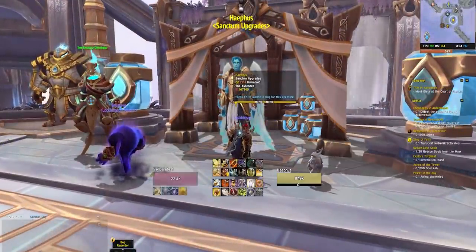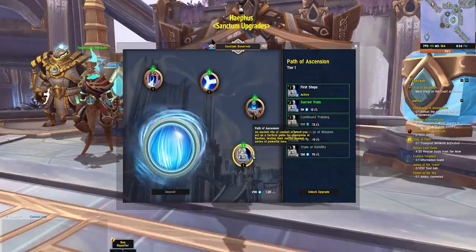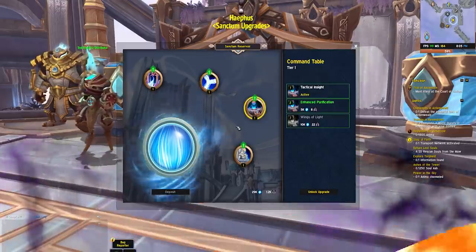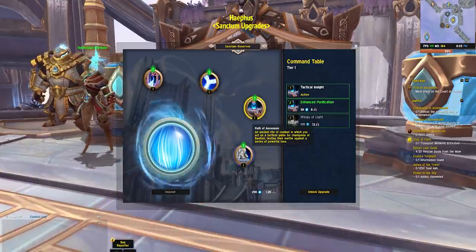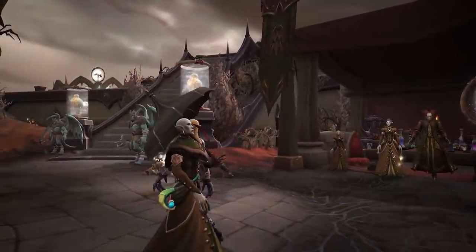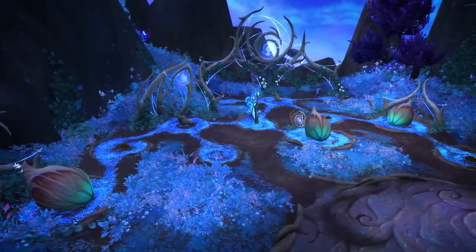With the Renown system covered, let's talk about Sanctum Upgrades. Your Covenant Sanctum — the big building for your Covenant — can be upgraded at the Covenant Sanctum Upgrade NPC. All four Covenants have a transport network, an Anima Conductor, and a command table. Each Covenant also has its own unique feature: the Kyrians have the Path of Ascension, a boss rush; the Venthyr have the Ember Court party minigame; the Necrolords have the Abomination Factory; and the Night Fae have the Winter Queen's Conservatory, a farming minigame with puzzle elements.